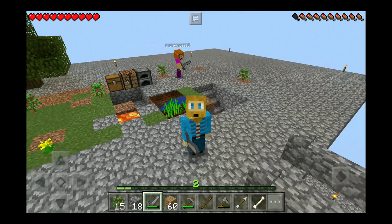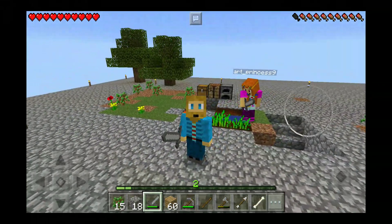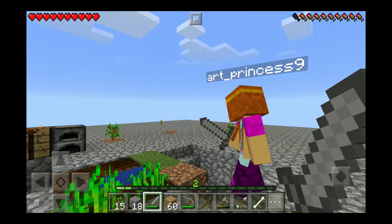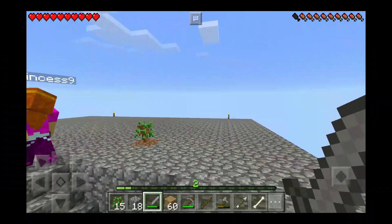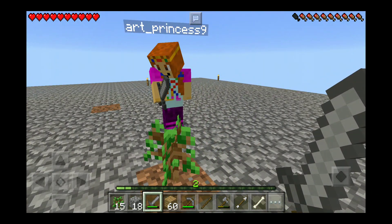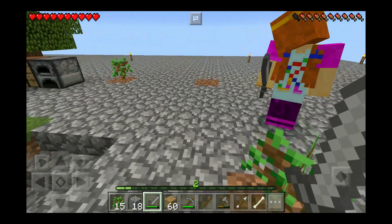Don't fall down the stairs, our princess! Thanks for joining us again and let's go ahead and get started. Our princess, what do you want to do? I keep falling down the stairs. I've got 48 pieces of wood and then I've got 6 pieces of plank wood.